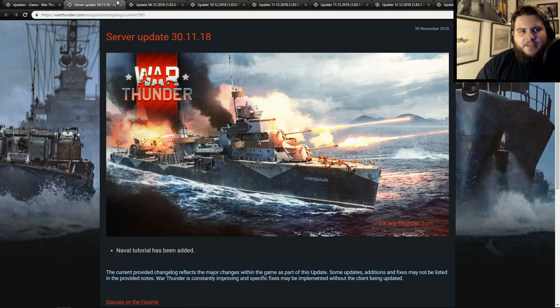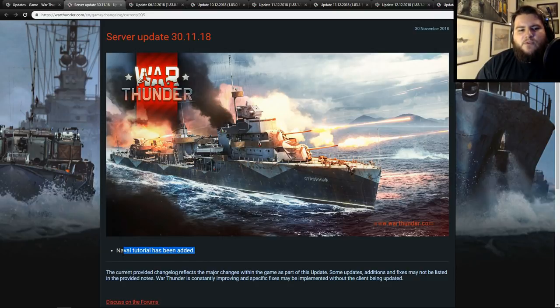The first one is a server update: the naval tutorial has been added. If you go into the top left, there should be a tutorials tab, and if you play through the naval tutorial — or any of the tutorials — you'll get yourself some GE. You'll actually get 100 GE for the naval tutorial. It takes about 10 to 15 minutes, not very long, gives you a little GE, and teaches you the basic mechanics of naval forces.